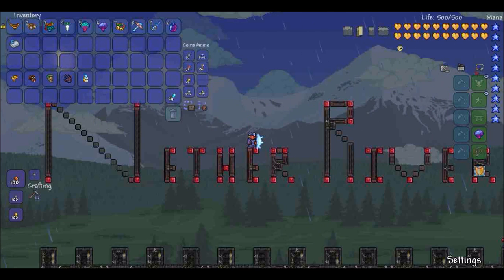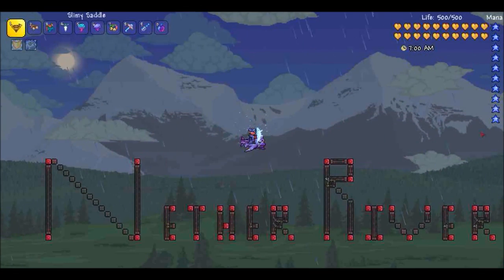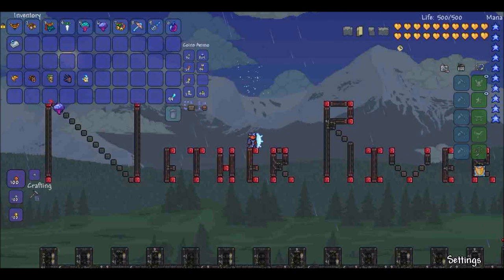If you go to equipment over here, there will be a mount slot right here, and you can put a mount in there. You can actually dye the mount so it looks a certain color, which is pretty cool. You're going to want to press R and it'll spawn it right away. There's already a keybind for it, and that makes it pretty handy.